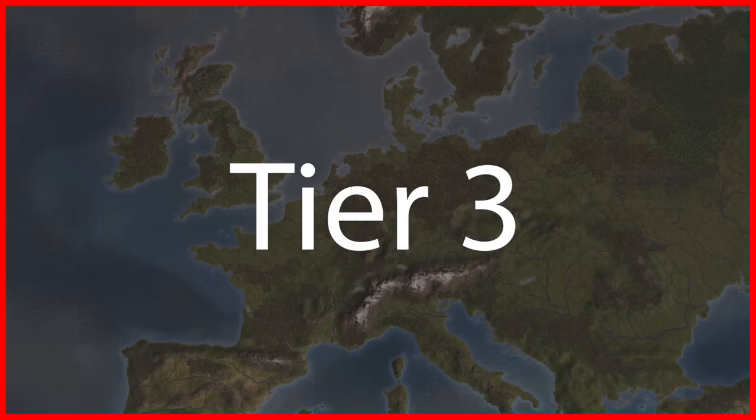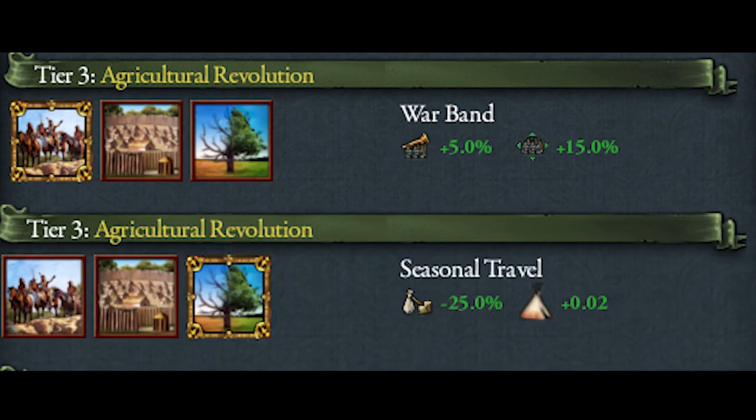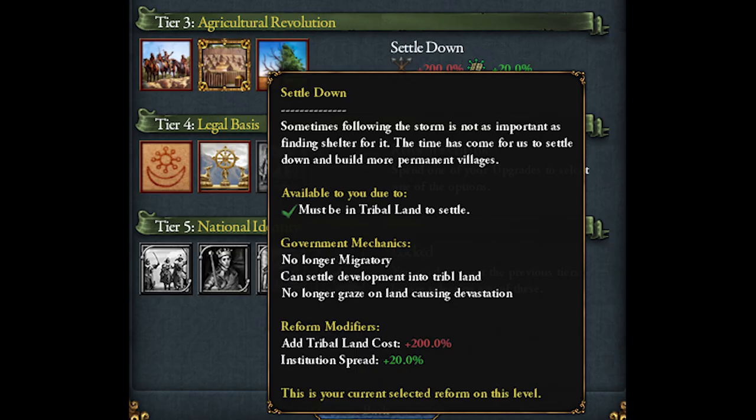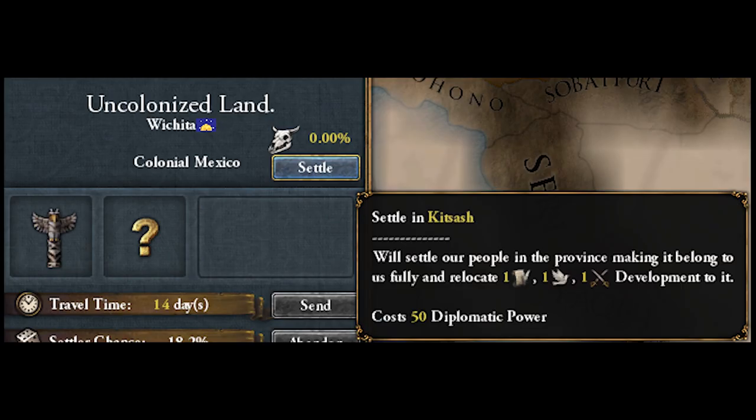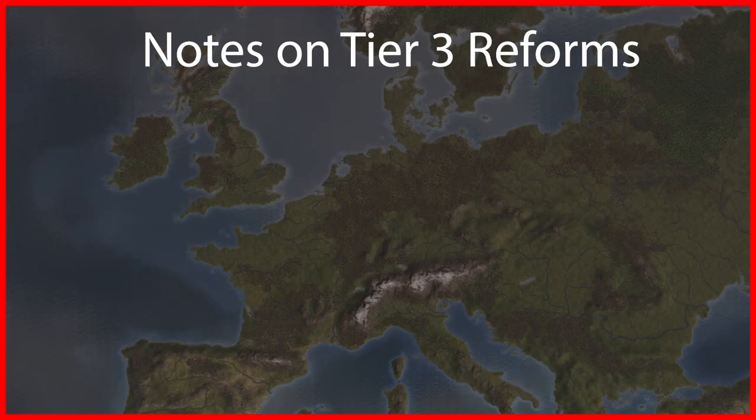At tier 3 we have warband for +5% morale and +15% land force limit, seasonal travel for -25% migration cost and +0.02 tribal development gain, and settle down which allows you to spend tribal development — with a minimum of 1 and a maximum of 9 — to settle some of your tribal land at the cost of 50 diplomatic power. Note that if you choose settle down at any time in your campaign you will not be able to form a horde with your final reform.